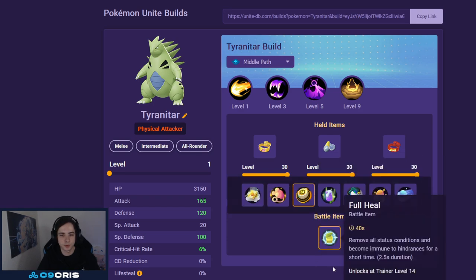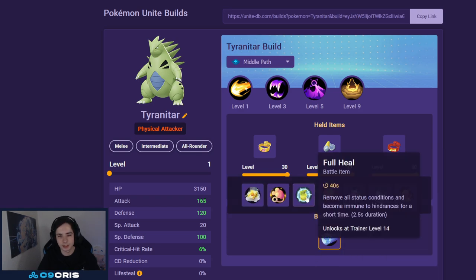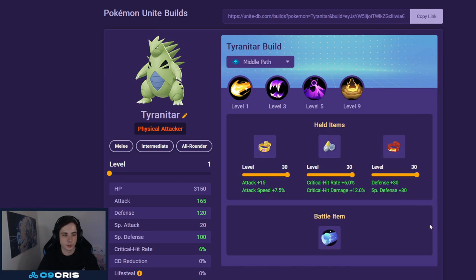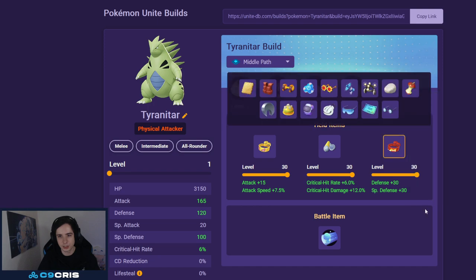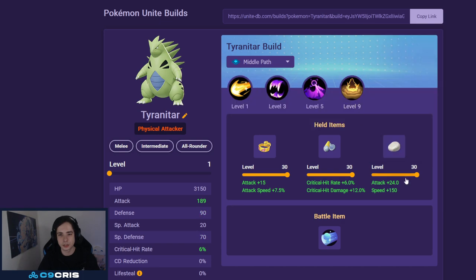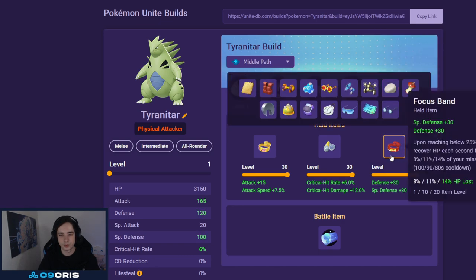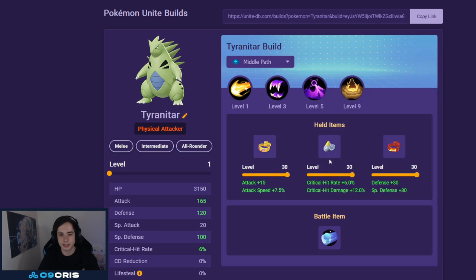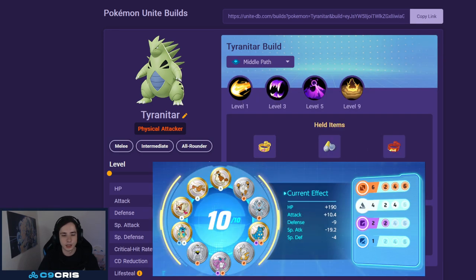For battle item, either Full Heal or X-Speed — Full Heal just because of Sableye, otherwise X-Speed is totally fine. Muscle Band, Scope Lens, and Focus Band are the items I currently like the most. You can also play Weakness Policy or Float Stone — I like Float Stone in Ancient Power, and in Sand Tomb I prefer Focus Band or Weakness Policy. Muscle Band and Scope Lens make sense since you auto-attack a lot and his auto-attack traits actually hurt quite a lot.